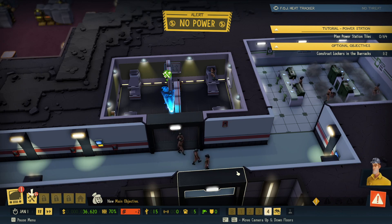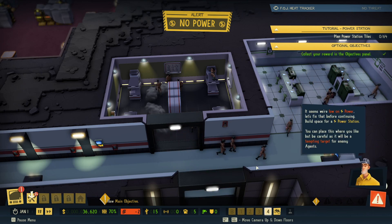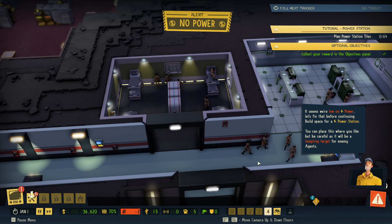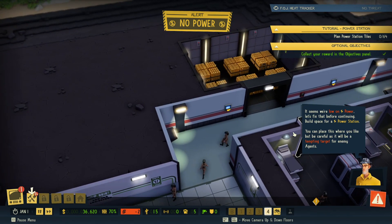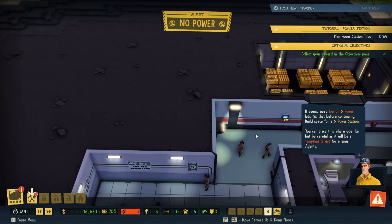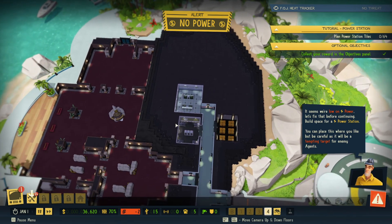New main objective! It seems we're low on power, let's fix that before continuing. Build space for a power station — you can place this where you like, but be careful as it will be a tempting target for enemy agents. Okay, so it'll be a tempting target.